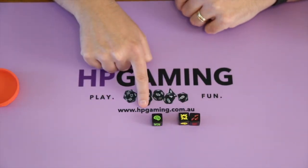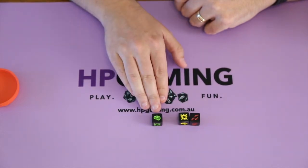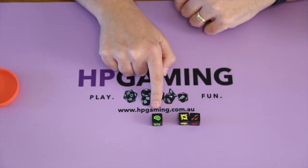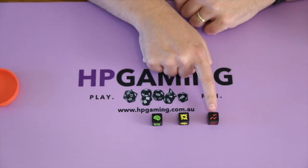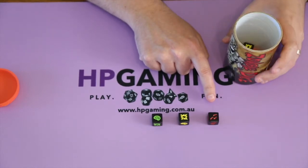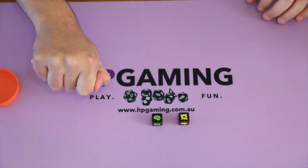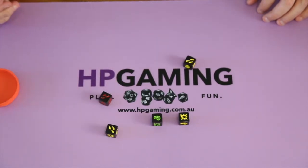So, if this was my first roll, I would have scored one brain and one shotgun. I can keep going here to try and press my luck for more brains, or I can stop and score the one point. In this instance, I would probably consider going again because it's the first turn and I've only got the one brain. If I want to go again, I must re-roll this die — the foot symbol means you must re-roll that one. So I would take the cup, shake it, and draw out two more dice without looking at them.